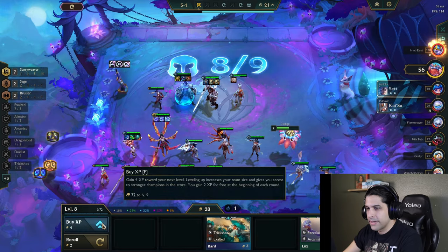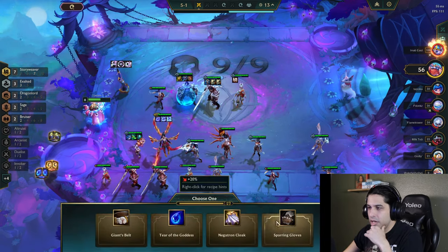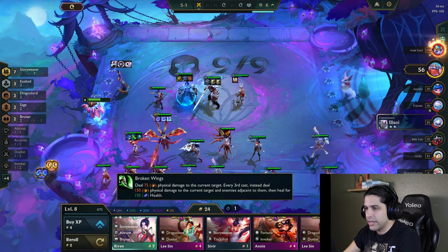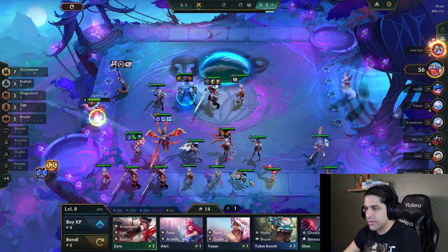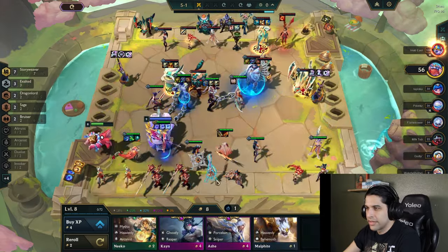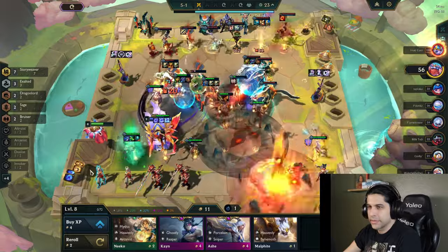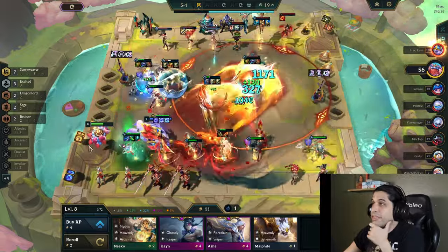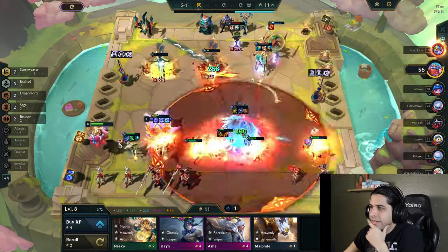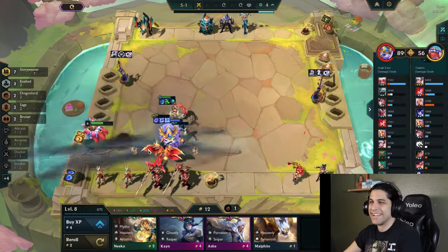I'm going to pick up Jaina and put her in. Now I need some Irelia items — Infinity Edge, sure. I'll keep this one and sell the others because we're really far. I still need that Galio — this guy's just hoarding all the Galios from me. Come on dude! Kayle, attack — yes! I can't believe we beat that guy. He's the guy in first place! Going mythic, exalted, and a little bit of story weaver.